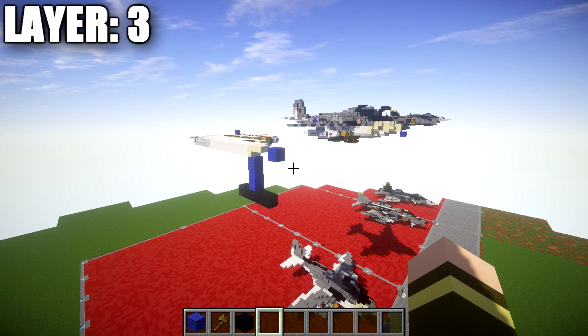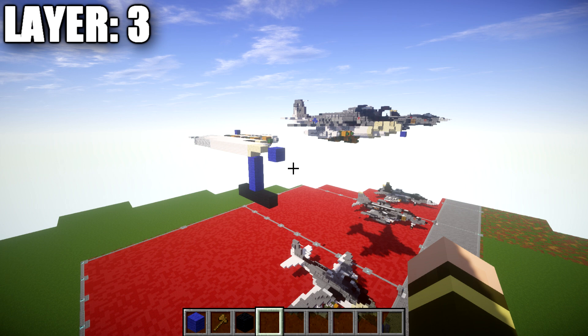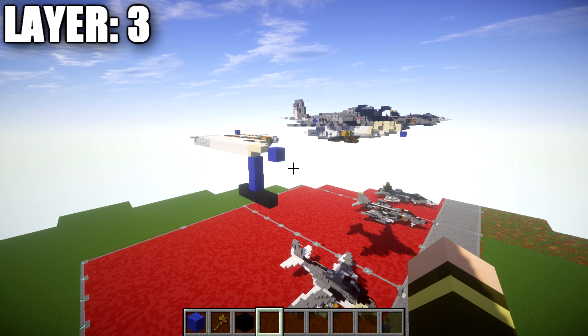If you're new to my tutorials: I like to structure these so that I build half the aircraft on camera, and then the other half you copy over in between layers. The aircraft is completely symmetrical, so whatever we do on one side you'll do to the other. If you want to build the landed version, we'll be building the aircraft as if it's in flight and then modifying it at the end to become the landed version.